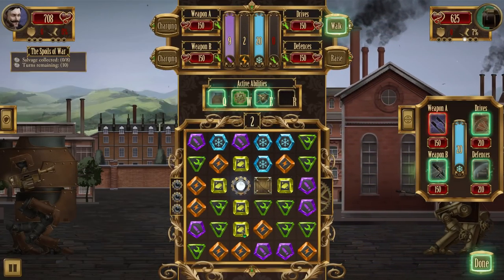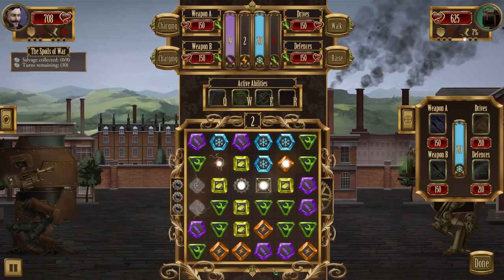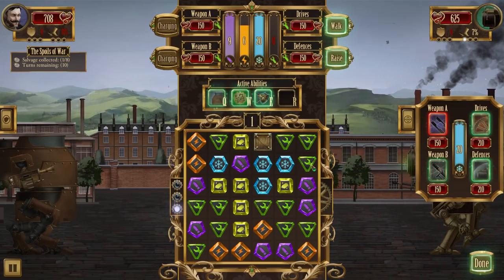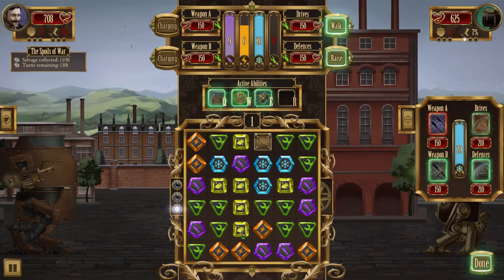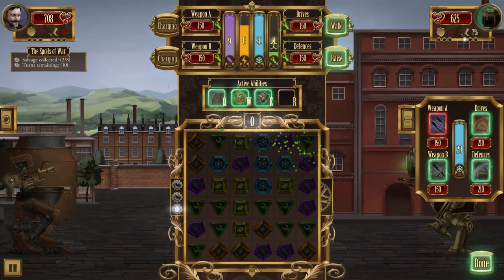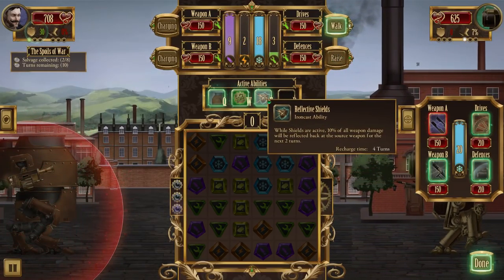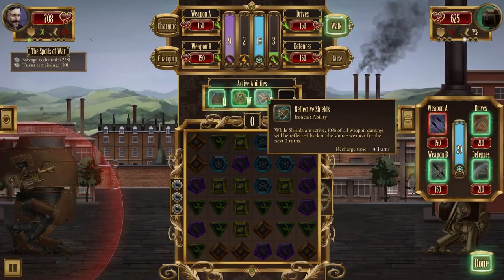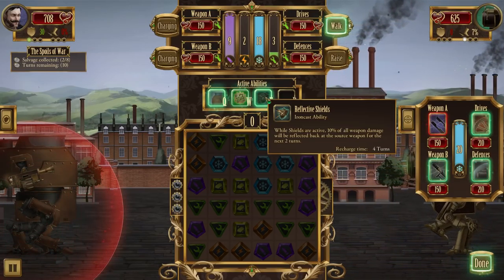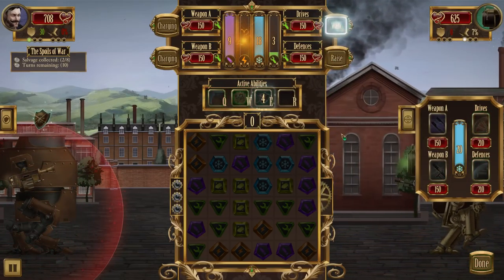A little bit more power, and we'll grab a little bit of healing as well. Raise shields — our shields are active. Ten percent of all weapon damage will be reflected back to the source weapon for the next two turns. Let's turn that on and get walking.